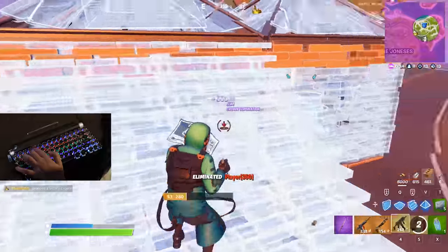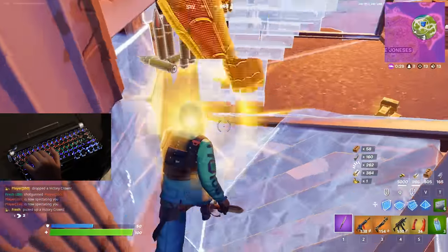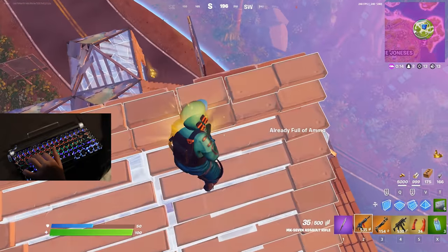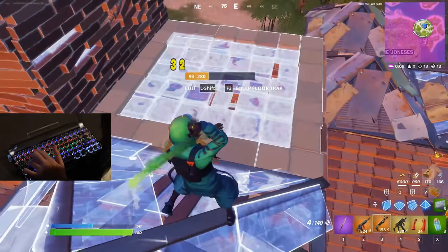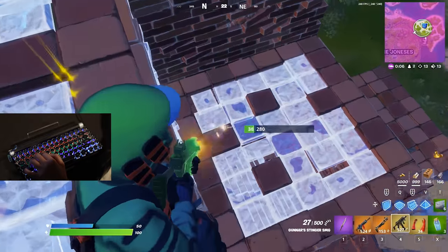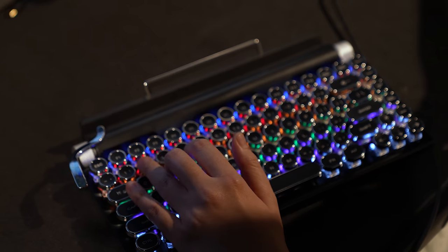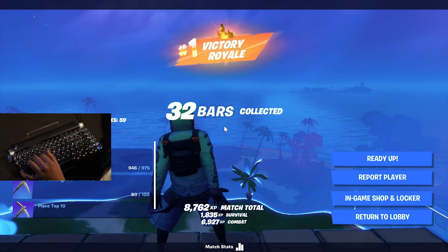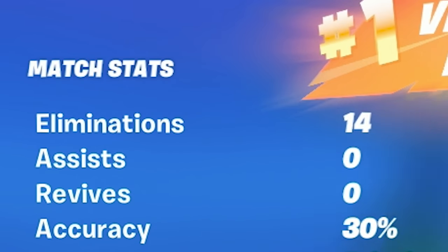Tag 33. There we go — had enough of you guys. 1v1 for the victory royale, guys. First game with our typewriter, and it might be a lovely victory. 30 white — and there we go! First game with our typewriter. Too easy, guys — too damn easy. Remember, if you have more weird peripherals you want me to try, definitely comment it down below. 14 elims. GGs.